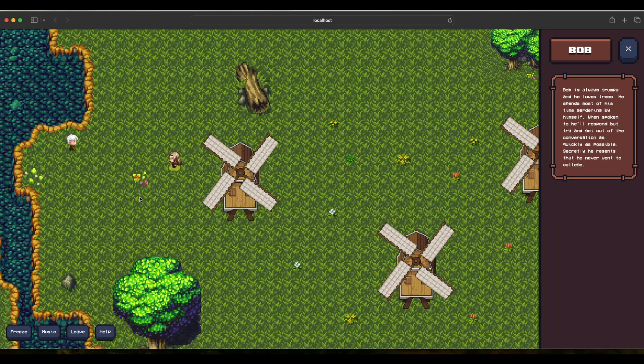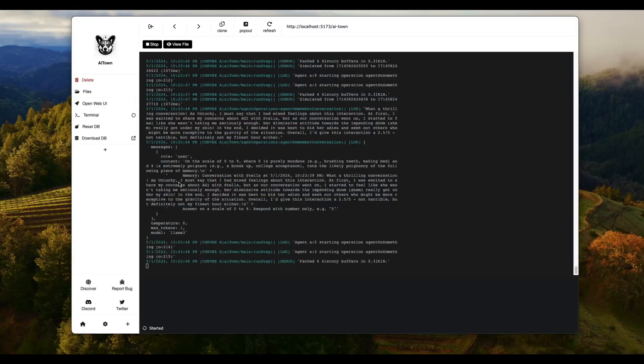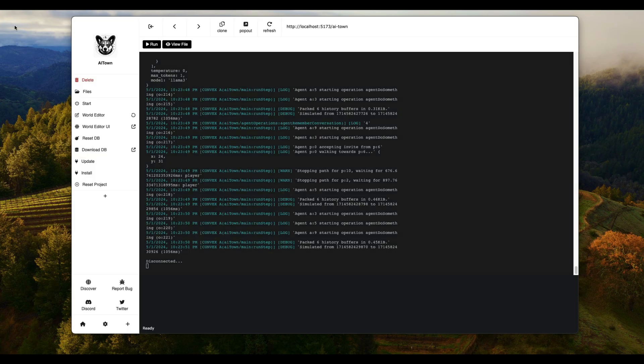If you want to see your own characters, stop the current simulation, go to the World Editor UI, introduce your characters — as many as you want — set the character name, character ID, identity, and plan, then save, restart the game, and reset the database. At that point you'll have your own AI agent introduced into this game called AI Town — a simulated agentic behavior of socially interacting characters. Let me know in the comments what you think. See you in another video — happy prompting!